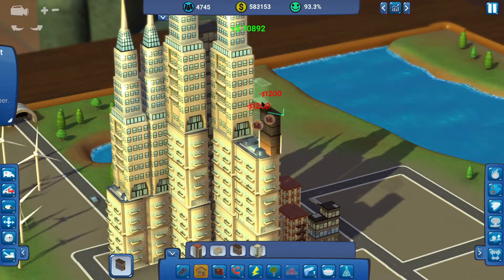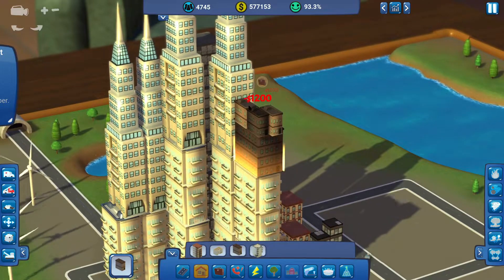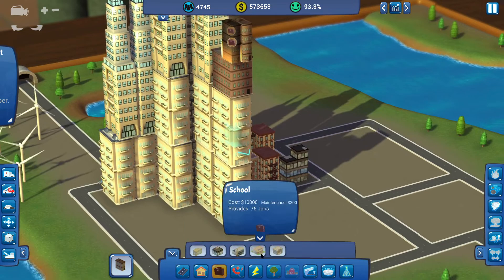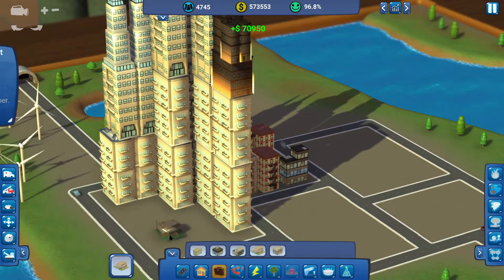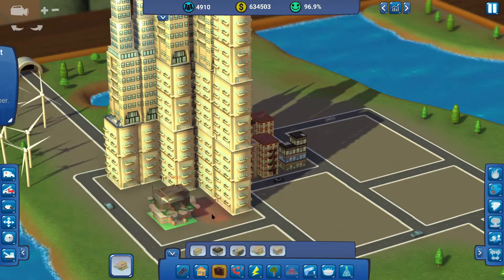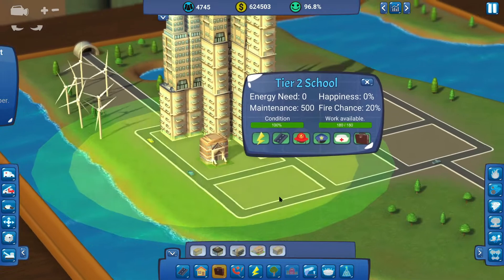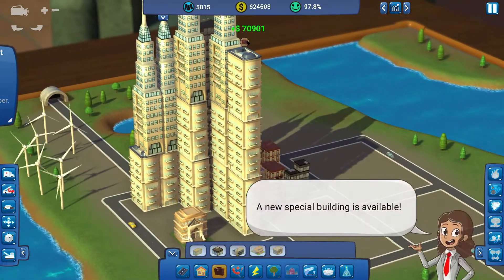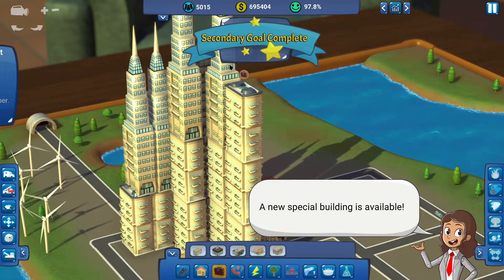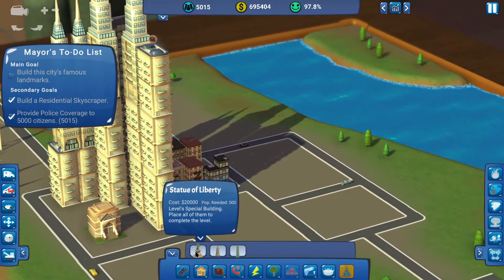Now we're getting a little bit low on jobs, so let's build something nice and easy. School? I'm not sure I've ever built a second tier 2 school, so let's get that. It's not enough work for those at the top, but I've hit my 5,000. I just don't have enough work for those guys at the top, but that's not really a concern.